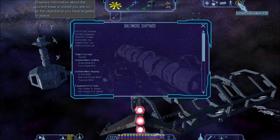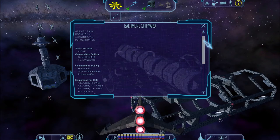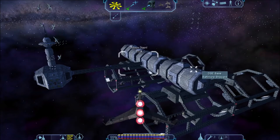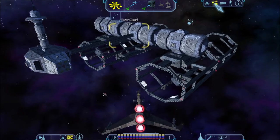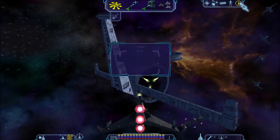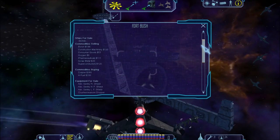Up next we have Baltimore Shipyard. Baltimore Shipyard lies more or less in the heart of Liberty and offers a good deal for ship hull plates. Deep Space Engineering constructed Baltimore Shipyard as part of its overall operations, but when it's not at full capacity it also builds prison ships and cruise liners for sale on spec. Right next to Baltimore Shipyard we have the police station Fort Bush. Only notable commodity price: copper at 360, which is quite good.